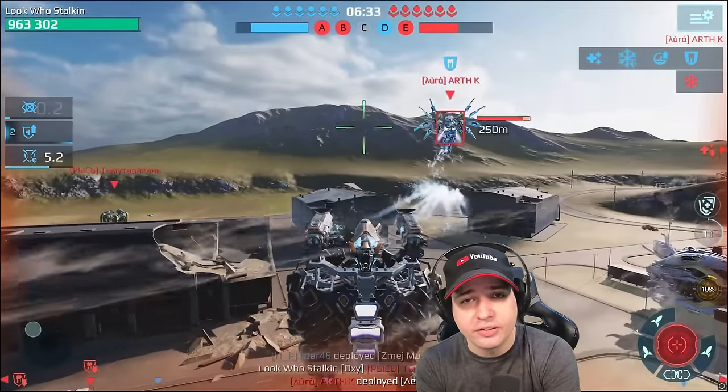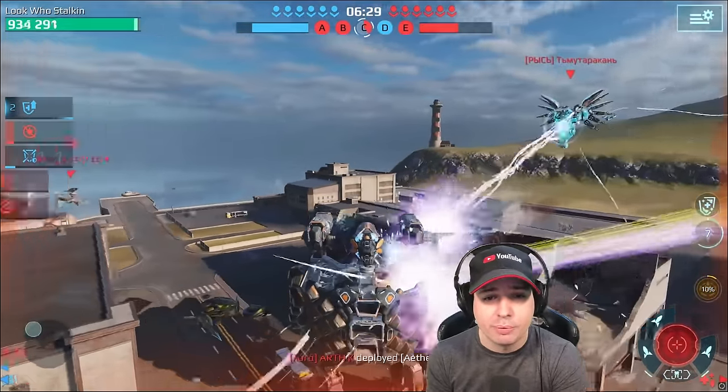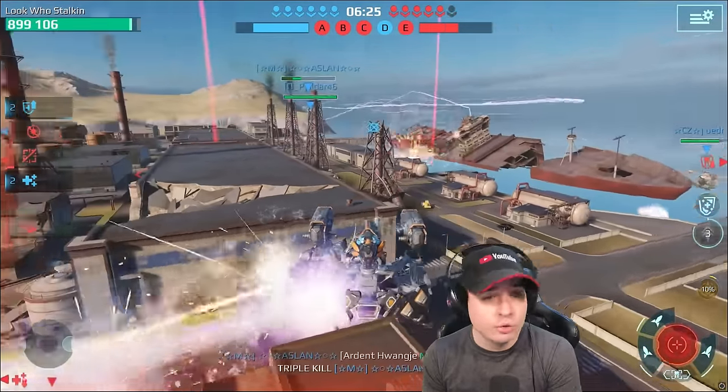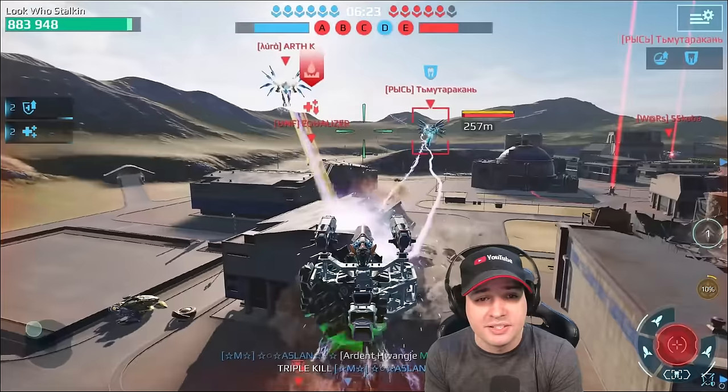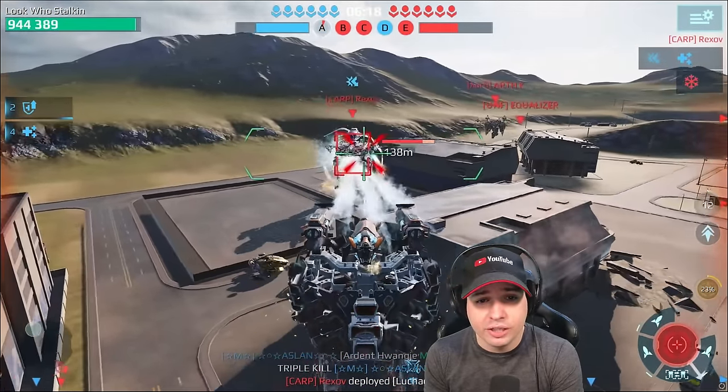Here comes another Luchador - I caught him jumping away with his reflector already used. I shot him after his reflector forced him to jump, then jumped after him. With no jump and no reflector left, he's dead.